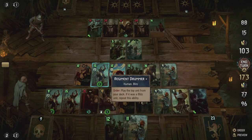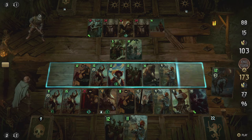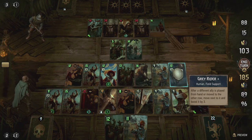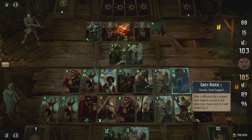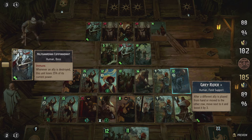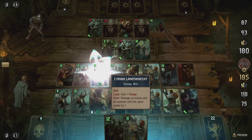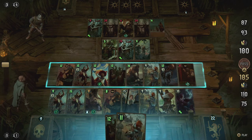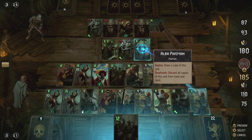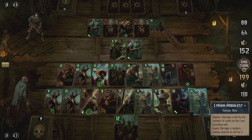I can end the turn, but first pull one more unit — another gray rider. Next I'll try the lance connect on the pikeman once, and that does nine damage to the pikeman. There we go, taking out another pikeman.